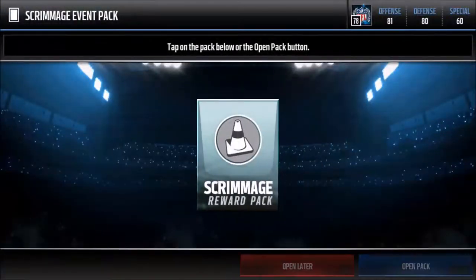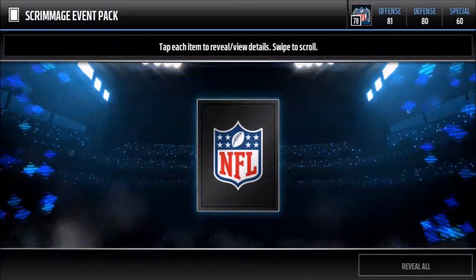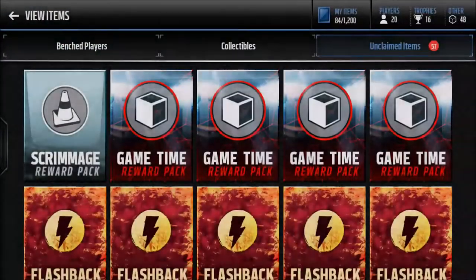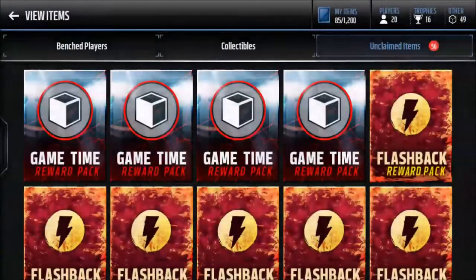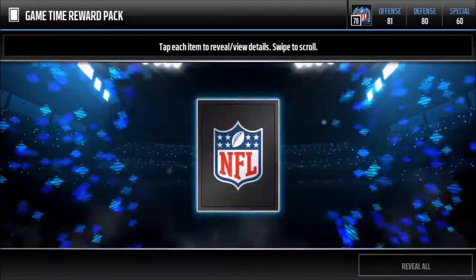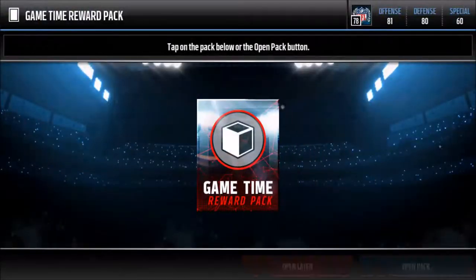Lance Lewis from the Colts. Joe Mattson. Casey Walker — another bronze player. Dallas Thomas. Last reward pack and then we jump into game time — 250 coins, not bad. Game time reward packs: Adam Humphreys, punt returner. Not looking for that. George Atkinson — nope, definitely not looking for him.